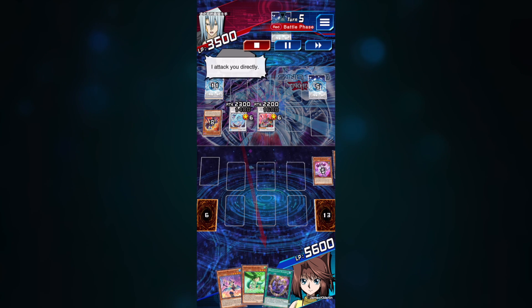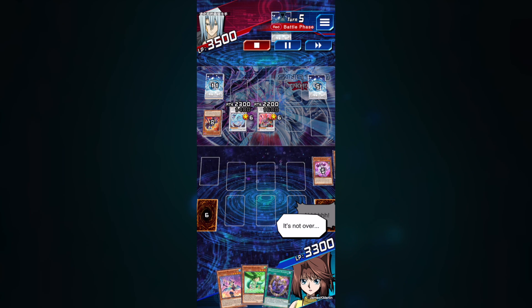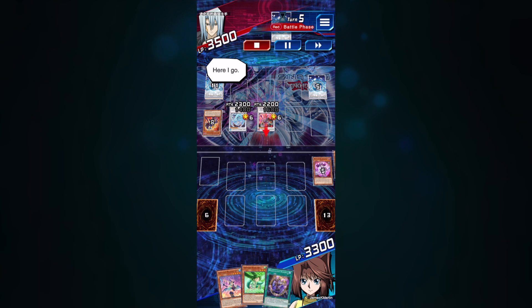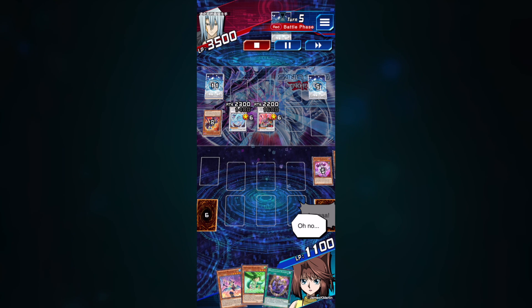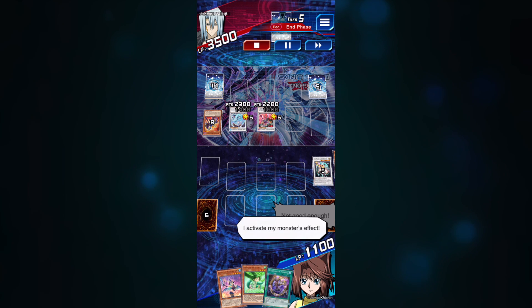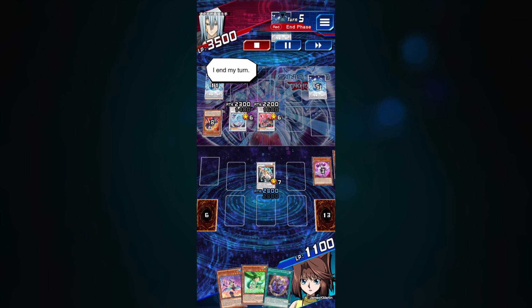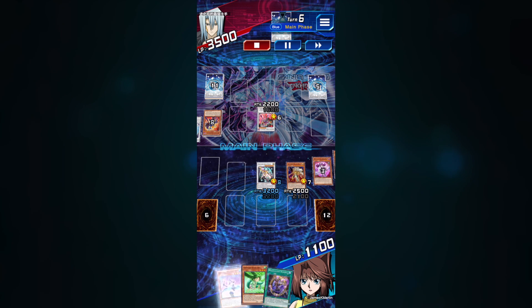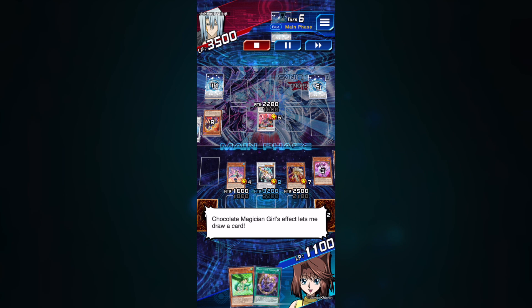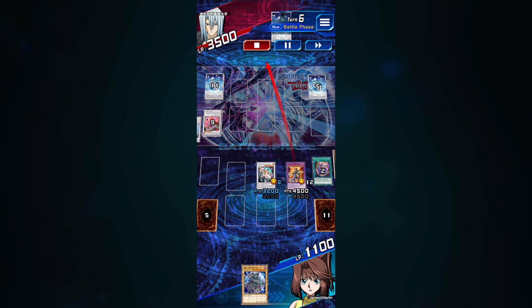My opponent has two monsters on the field and I have no defense, so I'm going to take massive damage. If it weren't for the fact that I had gained plus 4500 HP I absolutely would have been defeated and lost the duel, but thankfully that extra HP gives me wiggle room to make a comeback. I special summon Fortune Lady Every from the graveyard to banish one of my opponent's monsters, then I fusion summon Quintet Magician, whose ability automatically destroys every card on my opponent's side of the field, and I win the duel.